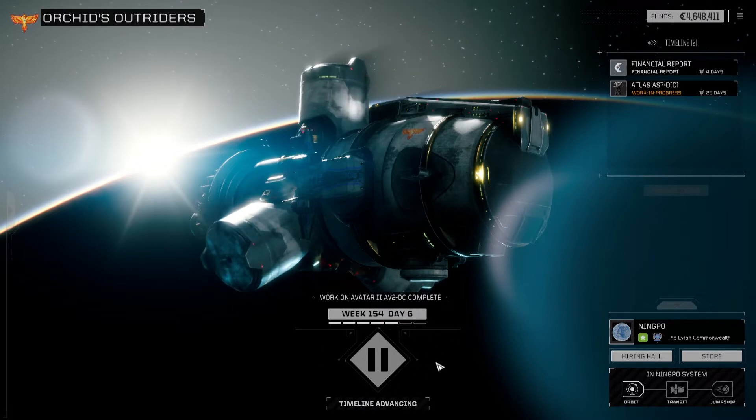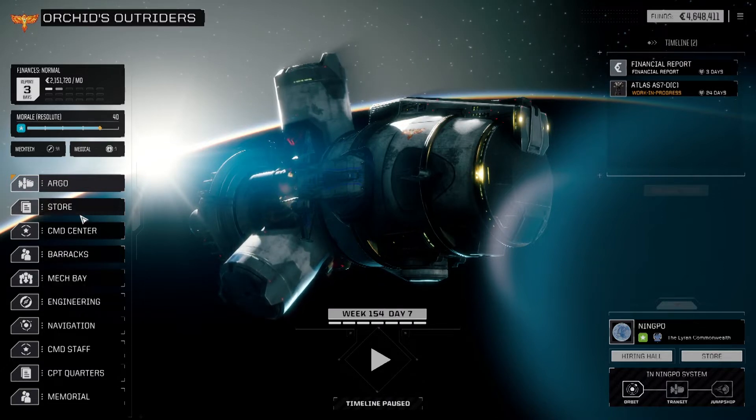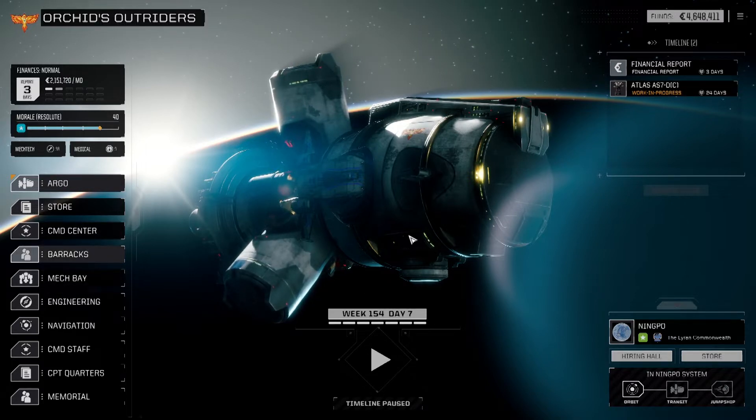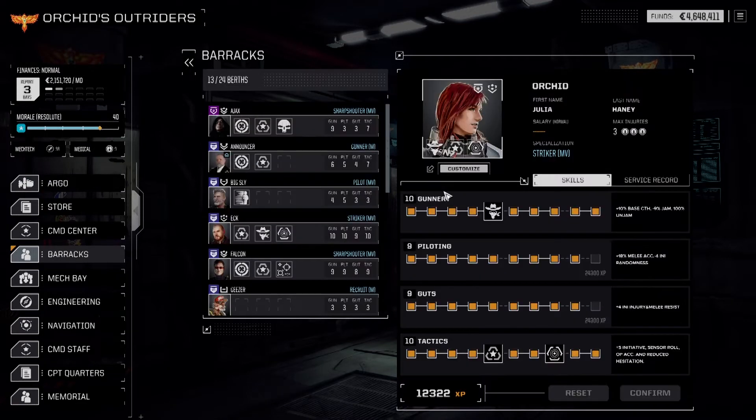Especially seeing as how we've got three days to the financial report, and the financial report is going to cost us two-plus million. Let's take a look at the Barracks — we haven't been in there in a while — and see what we can do.